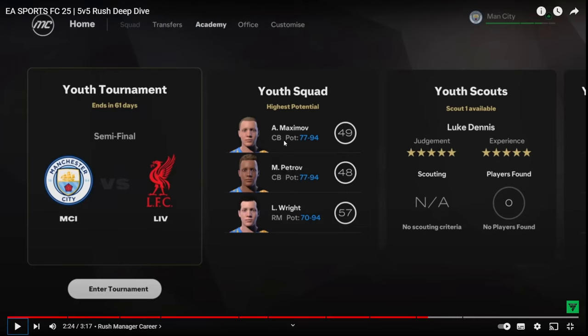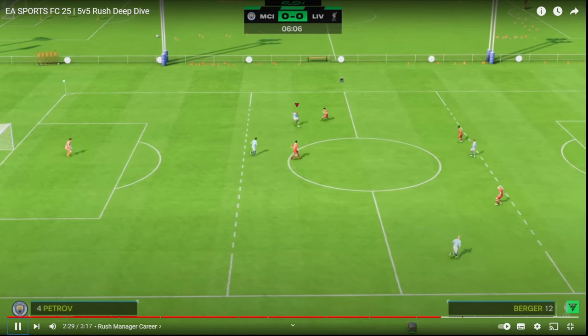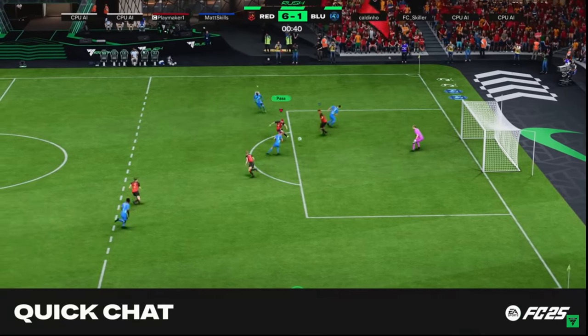You can manage the youth academy — oh my god, why am I only just finding out about this? There's a 5v5 for career mode. You can help grow your youth players based off of Rush. So I could make a young Harry Maguire or a young Buba Cargalli or a young Stefan Schwab in career mode. I could join a team and progress through the Rush pathway rather than everything else. That is absolutely levels.